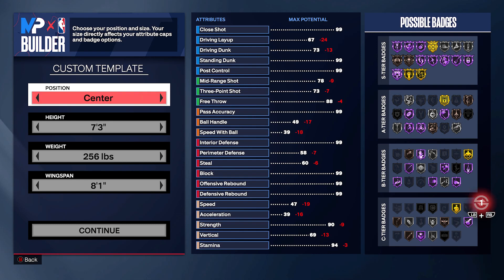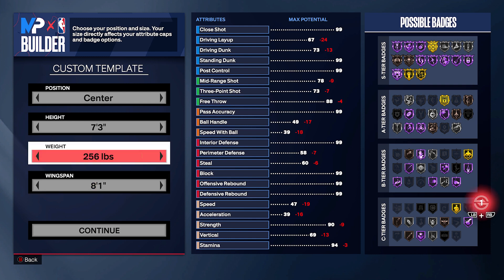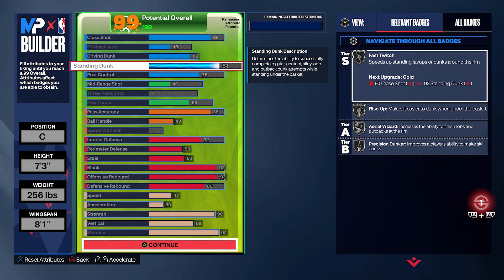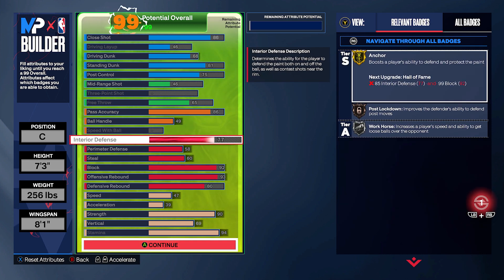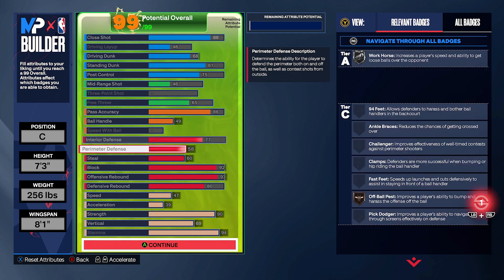Yo, what is up YouTube! Early on in NBA 2K24, a lot of people are making these smaller athletic bigs, but I've been playing some rec, and when I go up against a 7'3" max wingspan, inside glass cleaning, rim protecting, post scoring, paint mashing center, they have been tough to handle. They are putting up 25 points, 25 rebounds. Today, I got you guys with one of those builds.